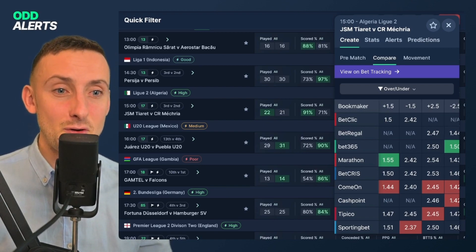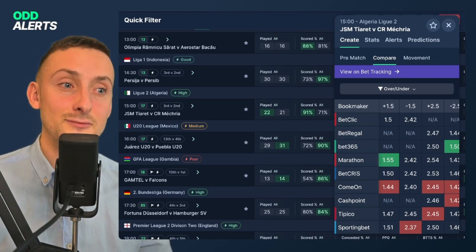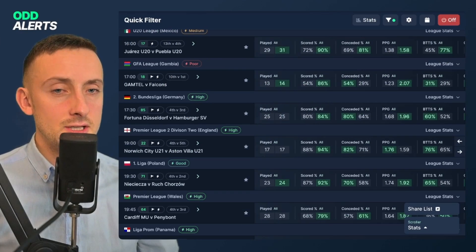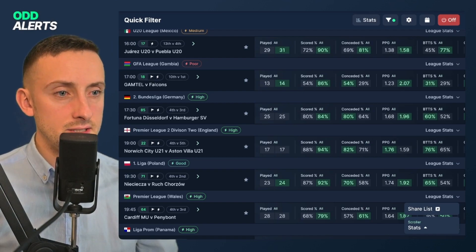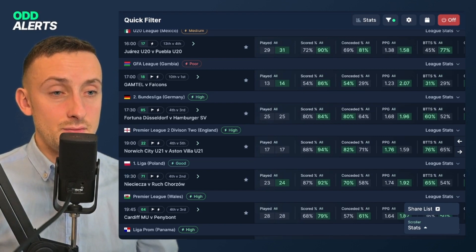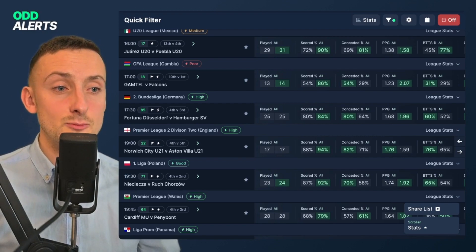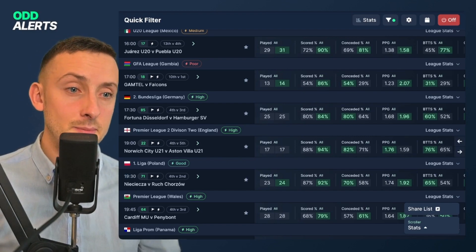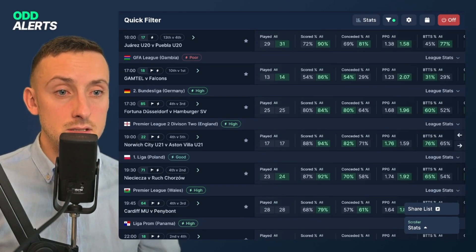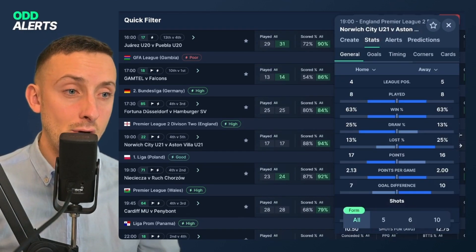It might be safer for both teams to just not lose at this stage of the season — I haven't checked the full league table but that could be a next step. Always dig deeper. You can see the points per game on the stat scroller — the highlighted value is the higher value, which makes it interesting for scanning. The home team has a higher PPG overall. Above it in the list is the away team — Norwich City Under-21s in fourth hosting fifth.